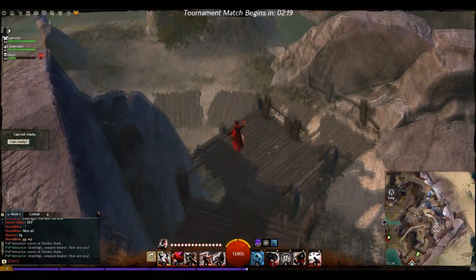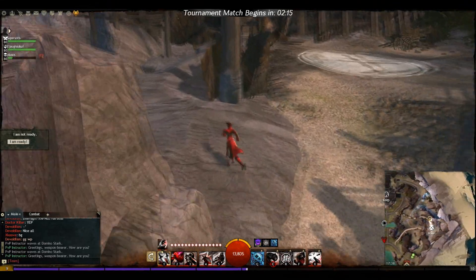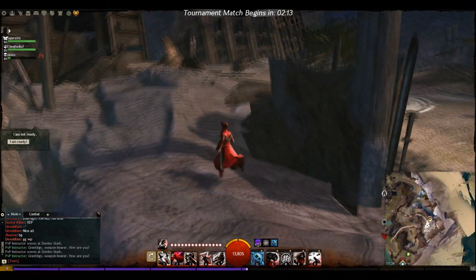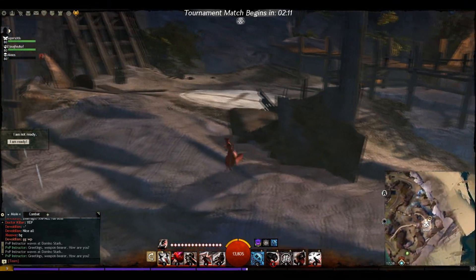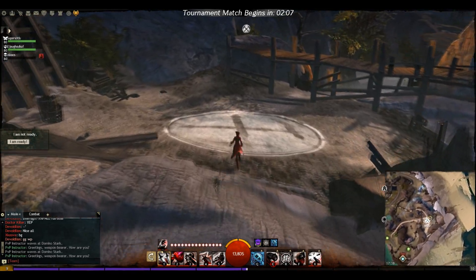If you're coming up from this direction, you want to be spreading out as soon as you get up here. As soon as you hit this point you want to be banking over to the left — coming around here you've got cover to defend yourself, so you can use the terrain to your advantage when trying to capture the point.